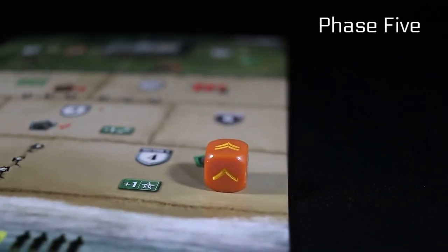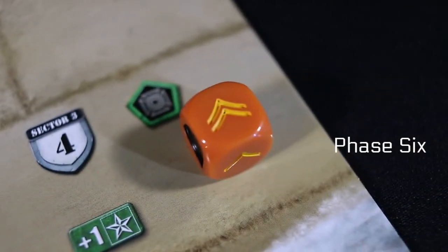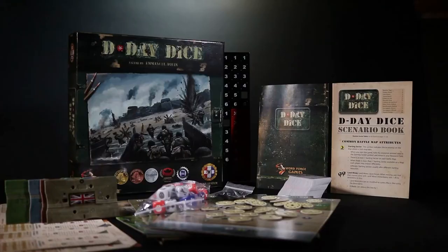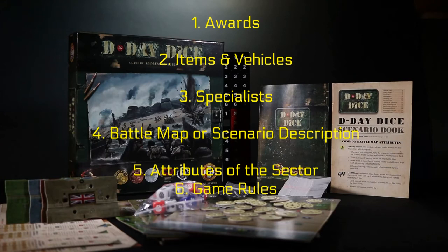For phase five, you can move your soldiers. If applicable, you can also meet the sector requirements as your forces enter the area. For the final phase, this is when combat occurs. Depending on your sector, you will lose soldiers from the unit accordingly. During play, if there's some difference between the rules and text on the cards, there is an order of precedence to resolve ties: awards, items and vehicles, specialist, battle map or scenario description, attributes of the sector, and then finally game rules.